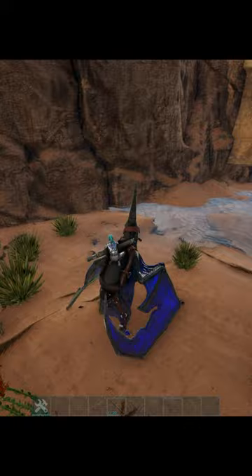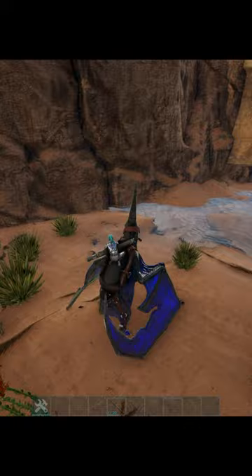Did you know if you equip a rocket launcher at the same time you get on a dino, it'll glitch it out and pull it out even faster when you dismount, making spinning walls that much easier.